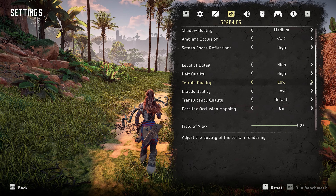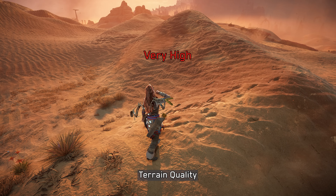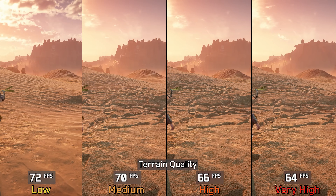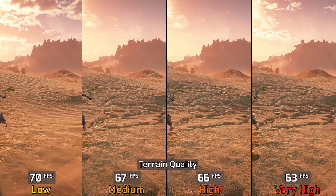Terrain quality affects the terrain's level of complexity, adjusting the bumpiness and detail of both nearby and distant landscapes. Using low also seems to disable deformation on terrains like snow or sand. Performance-wise, going from low to medium has negligible impact, going to high costs around 4%, and going to very high 7%. I recommend medium or high terrain quality.